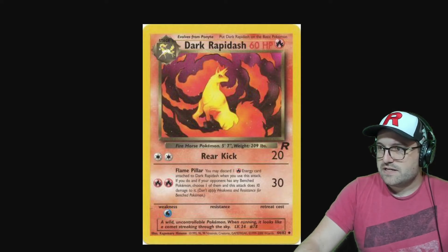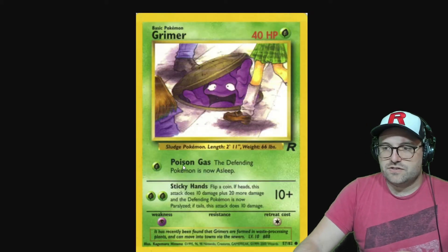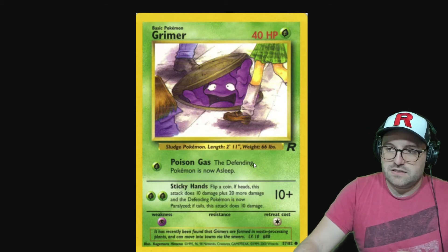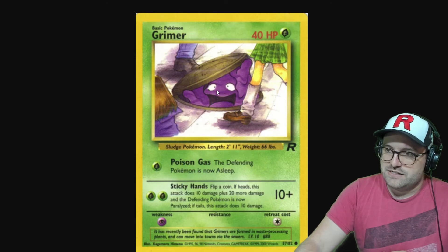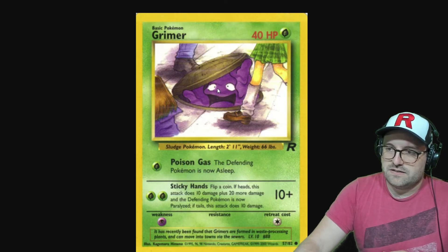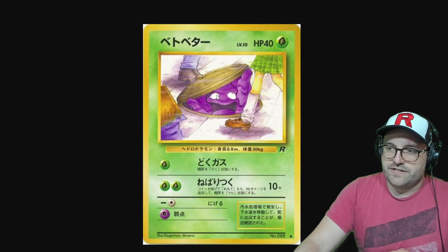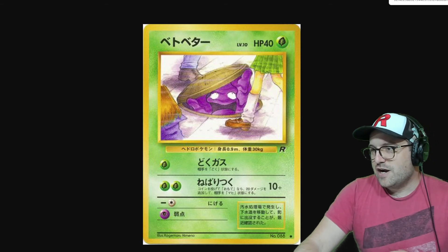Grimer is very interesting. The Poison Gas ability says the defending Pokémon is now asleep, but in Japanese it actually poisoned the defending Pokémon. Also, not really an error or misprint, but they purposely changed the eyeballs to look goofy and straight ahead rather than the Japanese version where he's looking up a girl's skirt — to make it more appropriate.